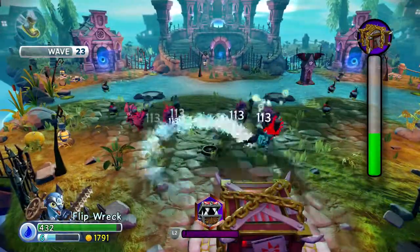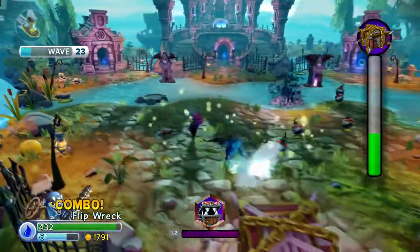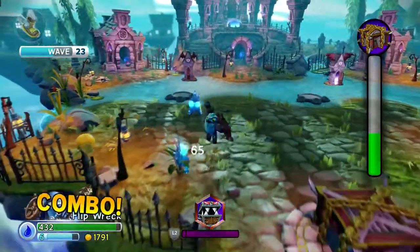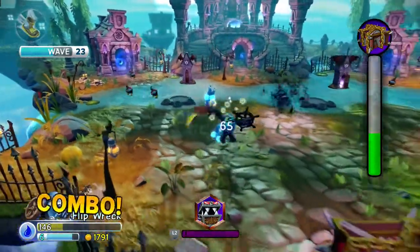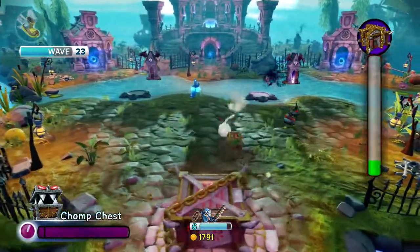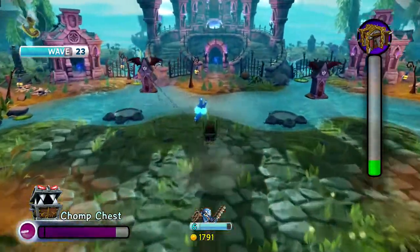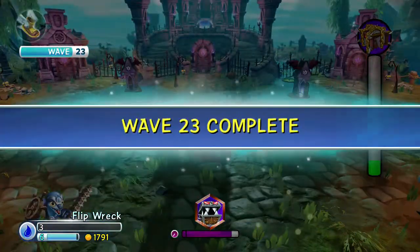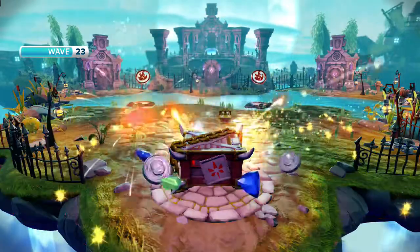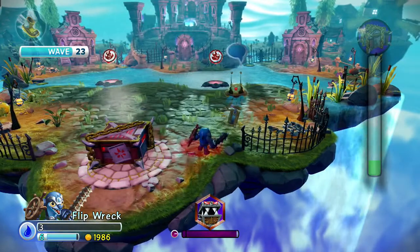I can move around while doing this combo - you guys saw it! I don't know how I did it, but I did it. Having a hard time doing the triangle combo, I don't know why. The mystery box of doom is under attack - hooray Skylanders! Flip time - I gotta switch to somebody stronger though.